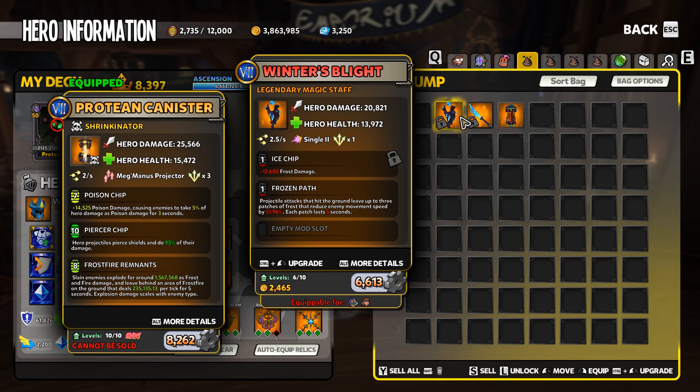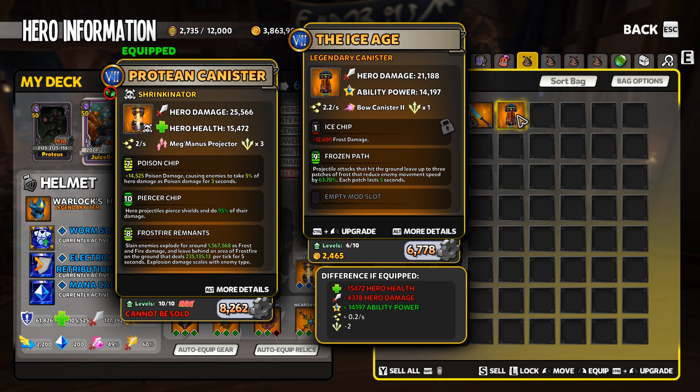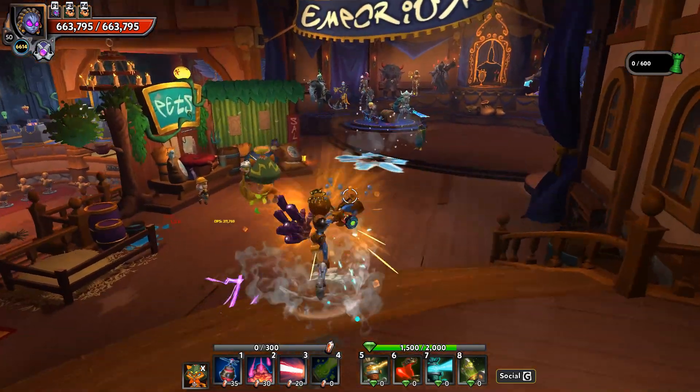This week we've got the Frozen Path mod. It comes on Winter's Blight — the legendary staff — Glaive of Winters the polearm, or Ice Age the EV2's weapon canister. Frozen Path will leave a frozen path right on the ground that will slow enemies that walk over it.